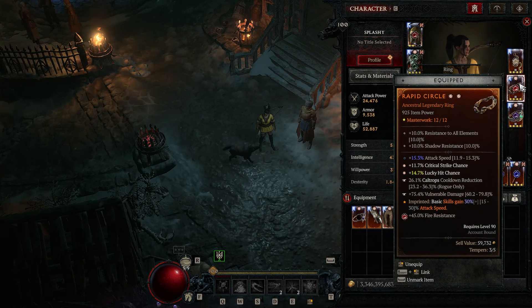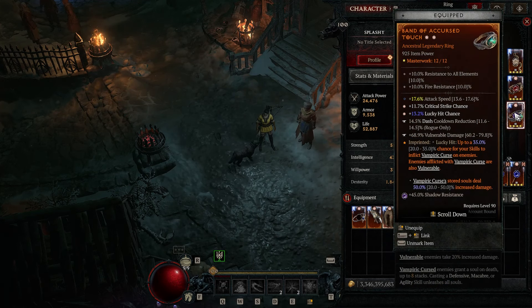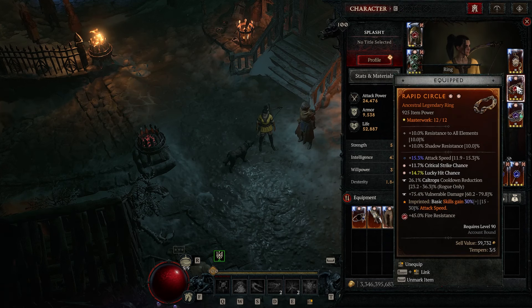Going on to our Rings — for the first one, I'm running the Rapid Aspect, which is just giving us more Attack Speed. For the rolls: Attack Speed, Crit Chance, Lucky Hit — Greater Affix on Lucky Hit is most important — Caltrops Cooldown Reduction, and Vulnerable Damage. Moving to our second Ring, we're running Cursed Touch — this is how we're applying Vulnerability and keeping it up at all times. Same rolls: Attack Speed, Crit Chance, Lucky Hit with Greater Affix, and Temper on Vulnerable Damage. I was trying to get Caltrops Cooldown Reduction but ended up hitting Dash — it was a max roll so I kept it, but ideally I'd reroll for Cooldown Reduction on Caltrops.